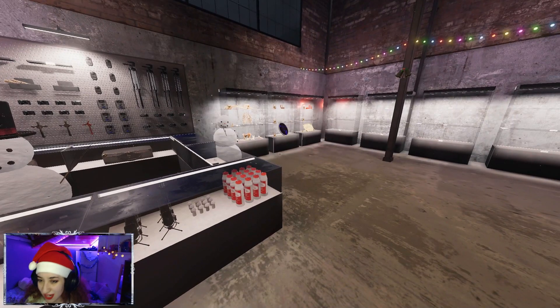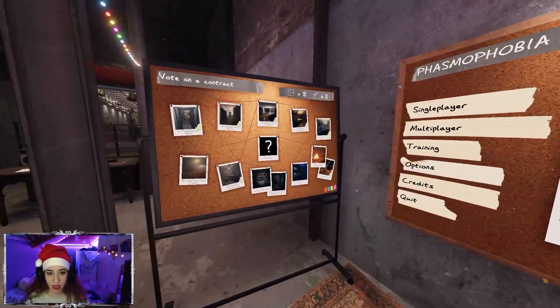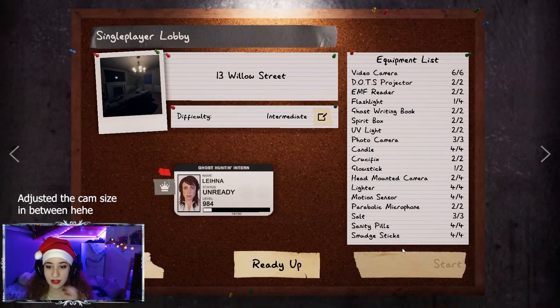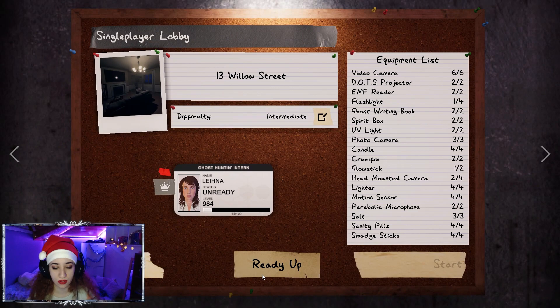So yesterday I did some challenge — the winter challenge. I completed two of them, which is in Tanglewood and Willow Street houses, but I couldn't record yesterday's footage, so I'm going to play them again for the second time. I'll go with Willow first, then Tanglewood, then Camp Woodwind, and then move on to the other ones.